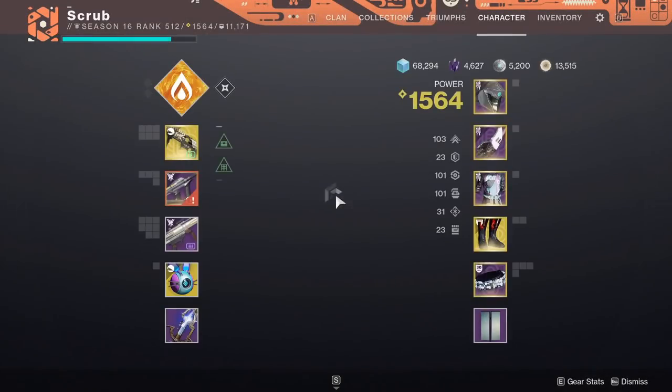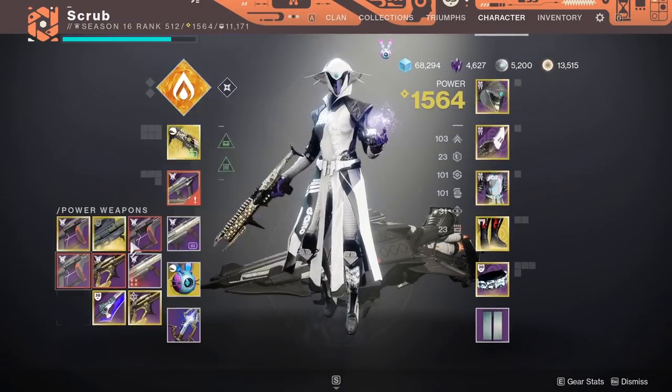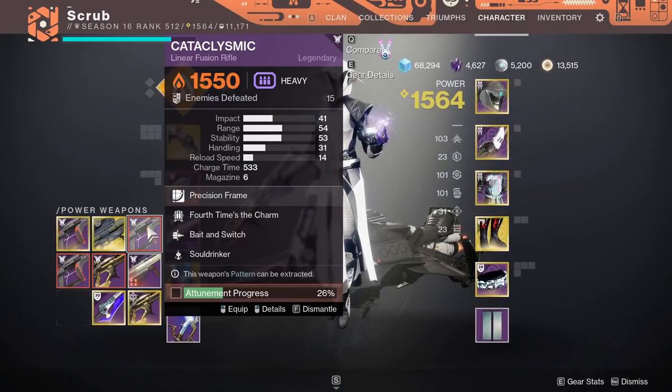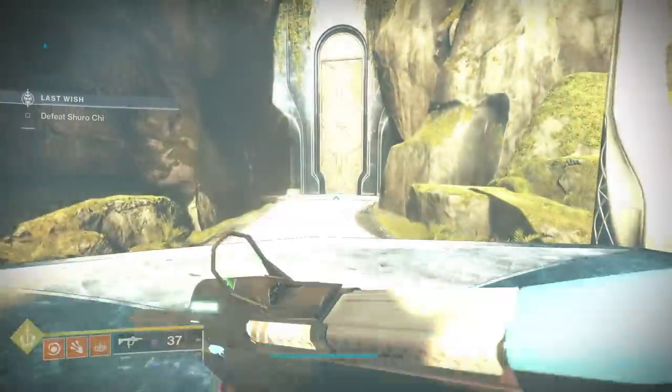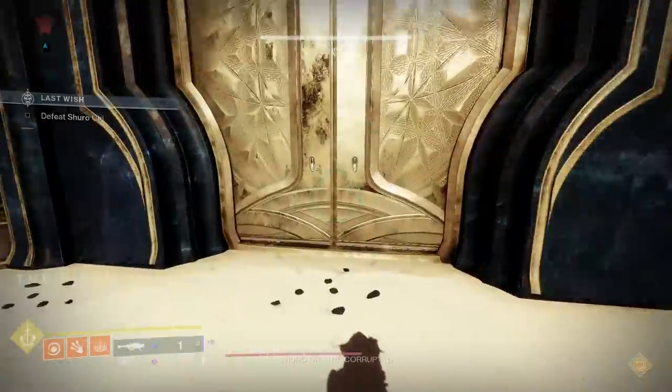You probably go to Shuro Chi to do this, but you might know that linears in particular don't exactly have a lot of ammo, or the amount of progress you're going to get. You've only got so many shots — like 26 at the max.